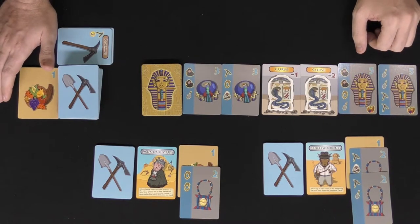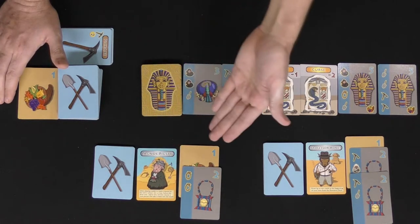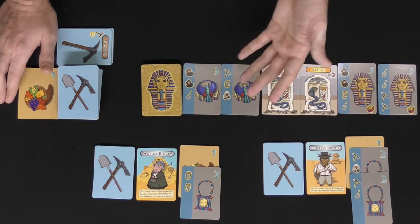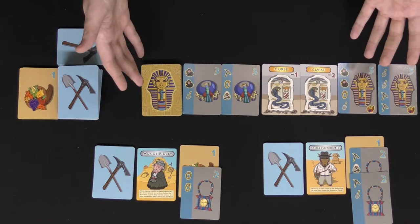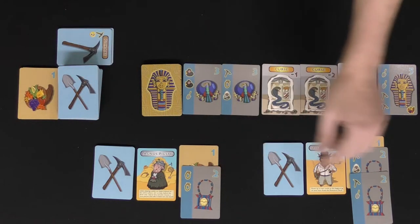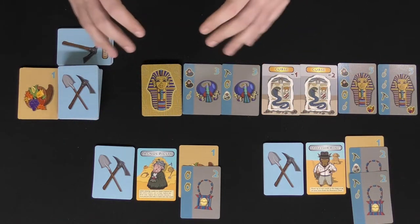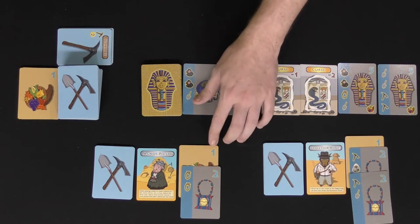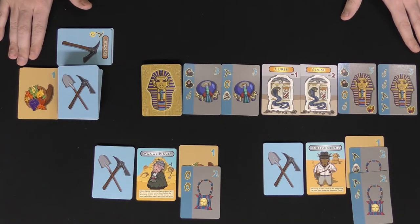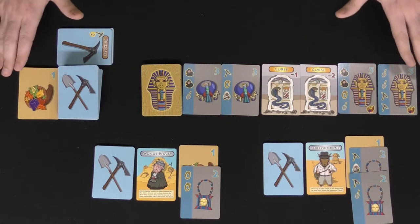Throughout the game players will be discarding feast cards to use their character abilities — generally once per turn. You acquire more feast cards as fives you gain throughout the game. When the deck runs out and everything is collected, you add up your points, check your point total, subtract any negative curses, and include bonuses for all the different feast cards. That's the basic idea for Treasure Hogs — let's come up and discuss it, and you can also check it out on Kickstarter right now.